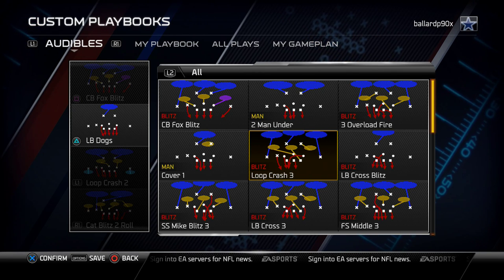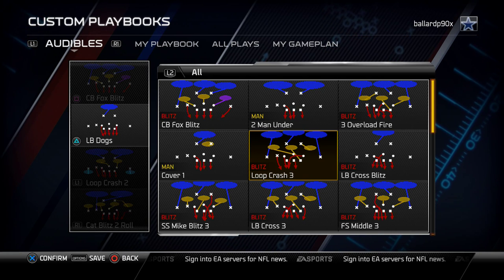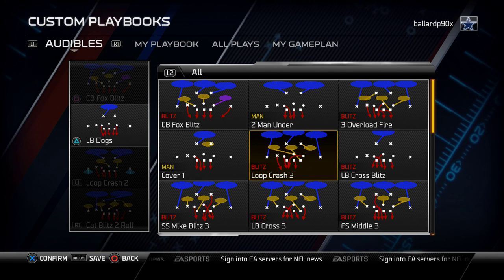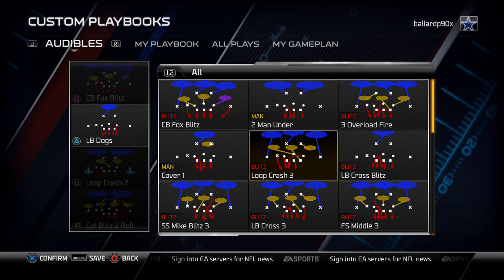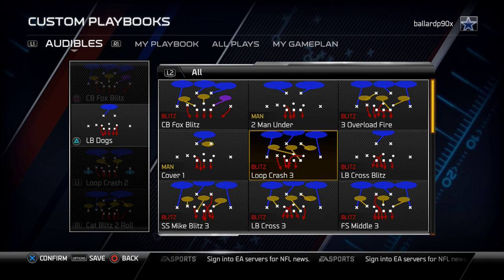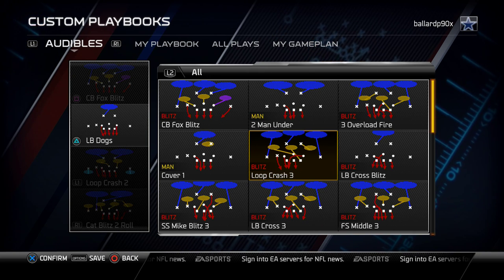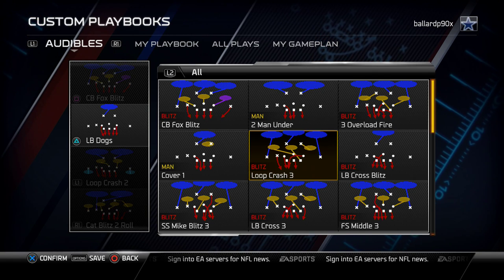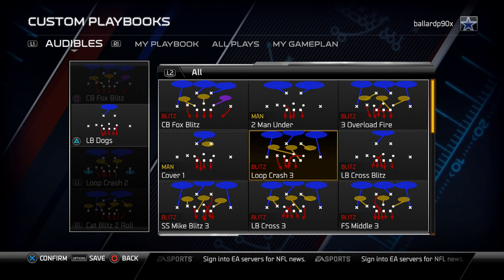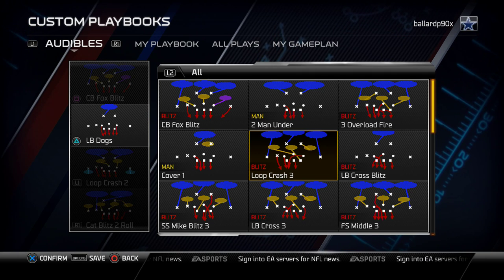Starting off with the loop crash 3 — we typically like to send right edge pressure out of this play. So imagine those blitzers on the left as zone swaps; you can put almost everybody on the left side of the field in a zone. What's good about this play is that now all of a sudden that safety coming over and rotating down becomes a strength to your defense. Your middle linebacker goes into a nice unique hook zone, and if you imagine those two blitzers on the left going into a hook zone and a curl flat zone, it makes this play really locked down.